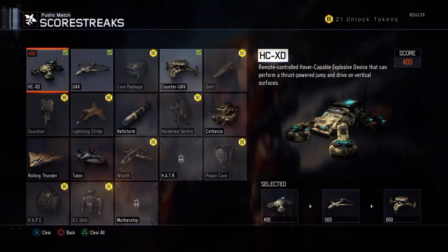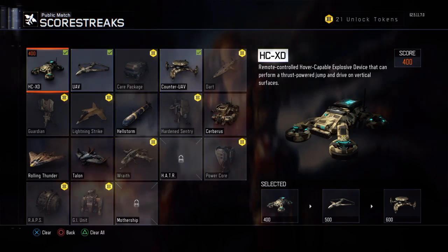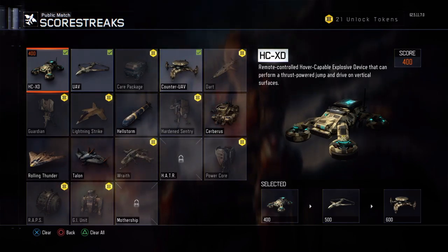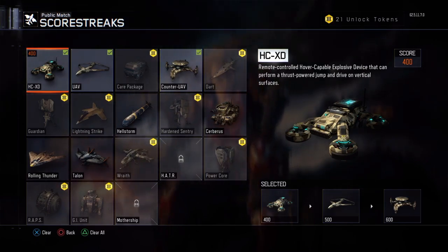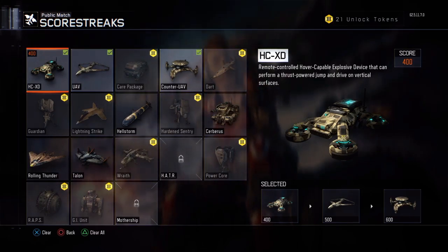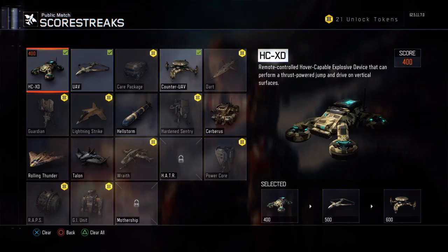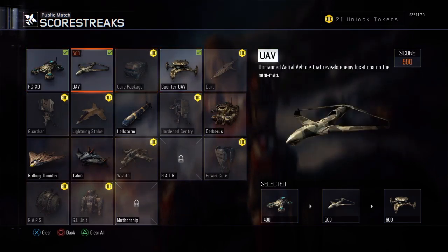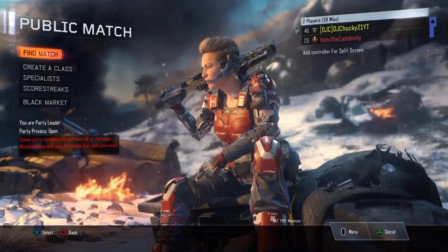I'm using the ACXD because I'm trying to get the calling card and XP for getting a certain amount of kills with it, so I'll be using that for a while until I get that done. It's really easy - it's only four kills, or with Ante Up it's only like two kills and an assist. So it's going to be really easy to get, probably every life or twice a life, with Counter UAV being the highest score streak I could have.